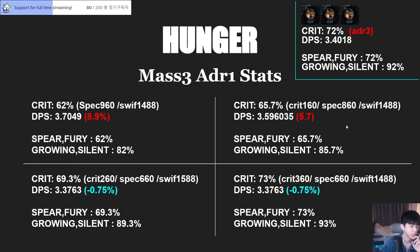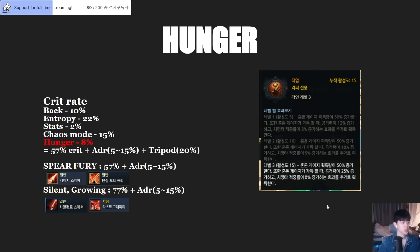So these options look quite similar — almost the same. DPS is 0.75% different and critical is 1% better, so pretty similar. Before choosing, I have to introduce what changed from before — in PTR we have another Hunger engraving option.